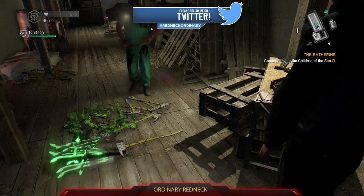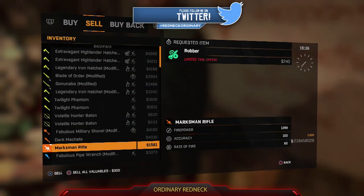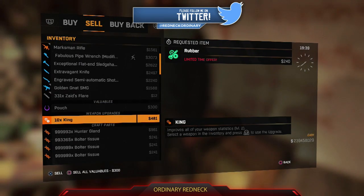The first thing you're going to want to do is go to a shop vendor, go to the sell tab, and find a stack of anything. As long as it's got — you know — 5, 10, 15 items; the bigger the stack, the better, the more you're going to be able to sell. Find a stack of anything and press X and Square on the PS4 at the same time.